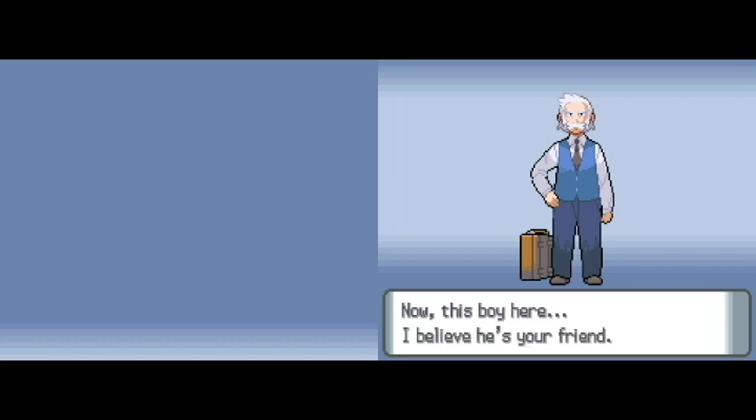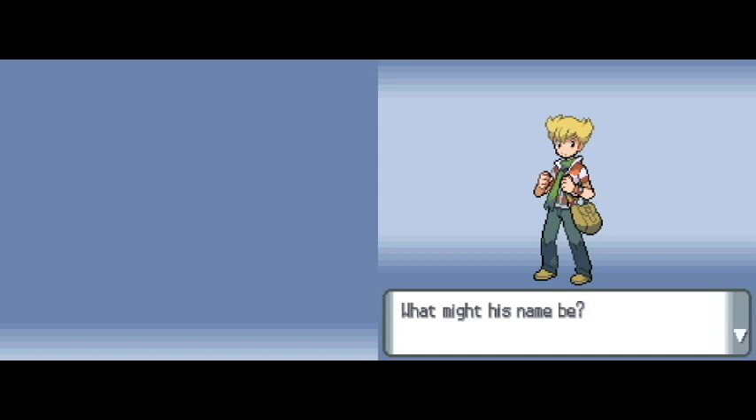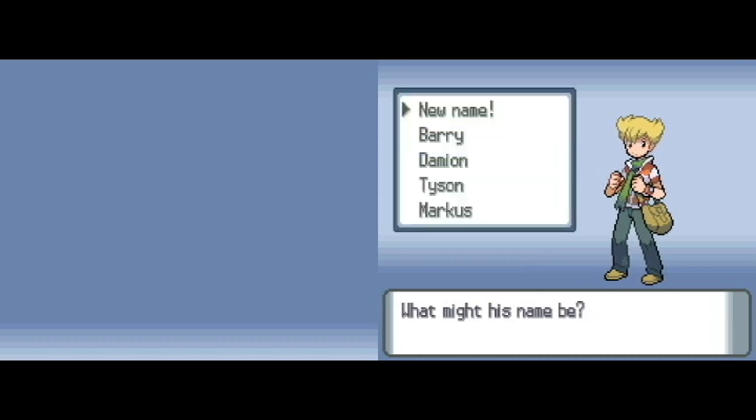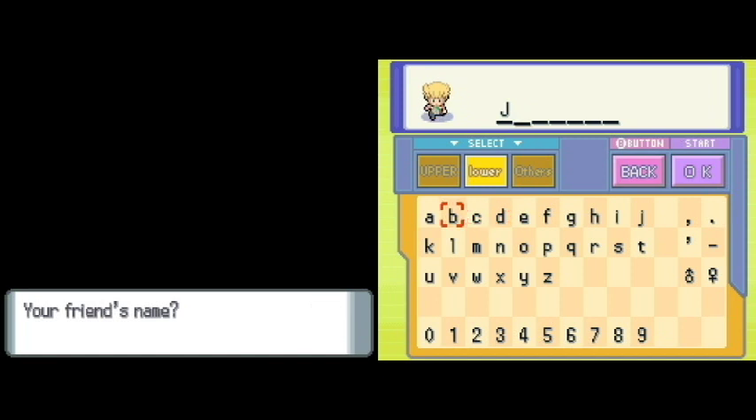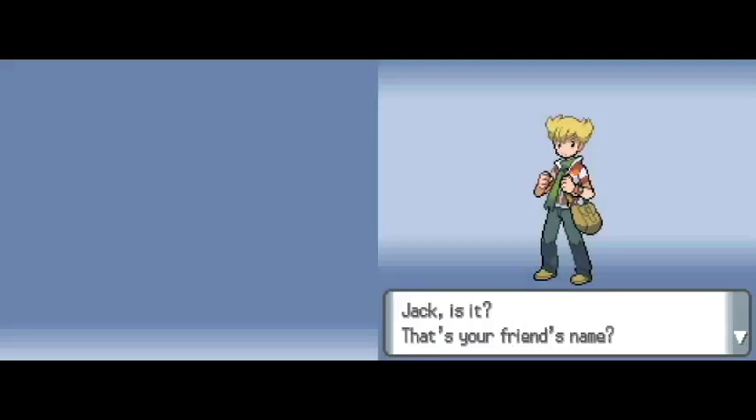Now, this boy here — I hope he's your friend. I'm going to give him a new name. What kind of name should I give him? I think I'm going with Jack. He seems like a Jack to me. Also, I'm probably going to be doing one — if you don't know the rules of a Nuzlocke — Jack it is. It's your friend's name.